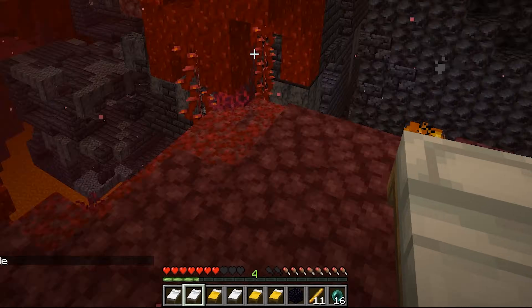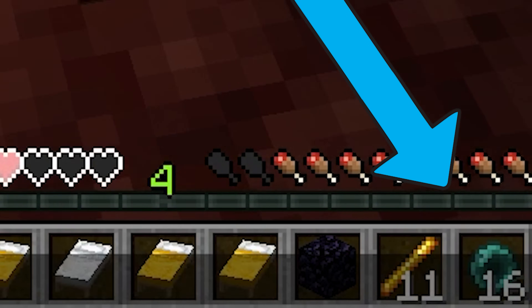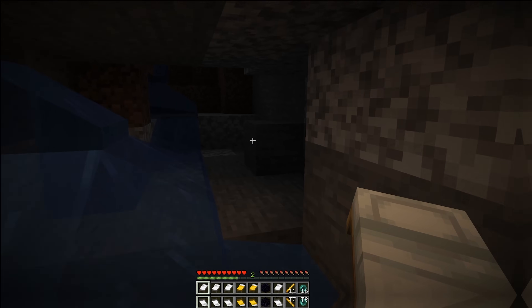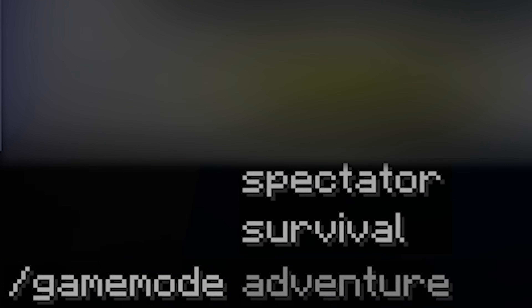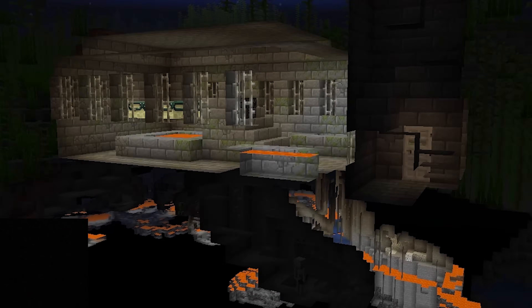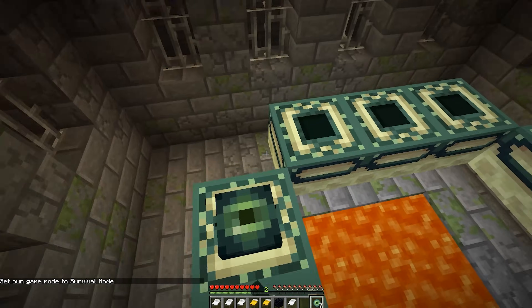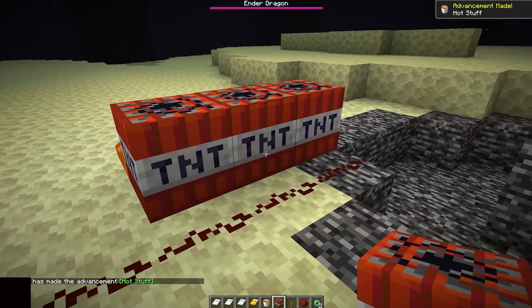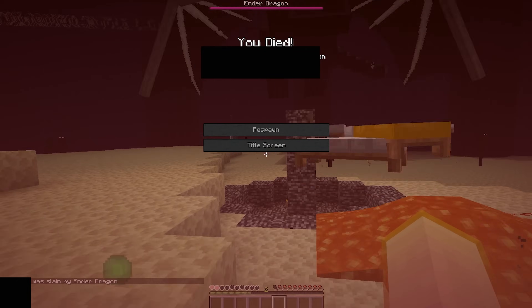Moving forward in the run, he gathers his ender pearls from the bastion and makes his way back into the overworld. When he spawns in, he's having a bit of trouble moving around, so he changes game mode to creative, locates a stronghold, changes his game mode back to spectator, and flies straight to the end portal. Take a guess how he kills the ender dragon: use beds, use a bow, or set up a completely useless TNT and lava trap that doesn't even work and proceed to blow himself up. Yeah, this speedrun is over.